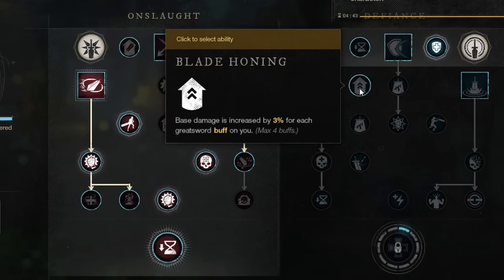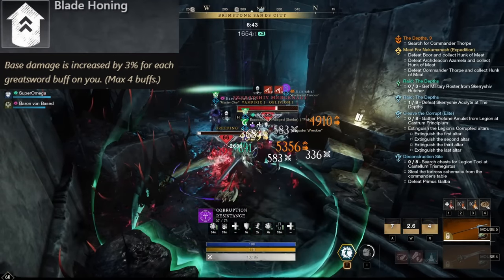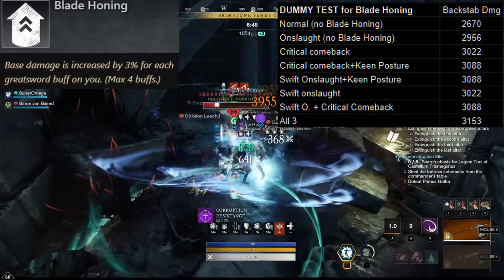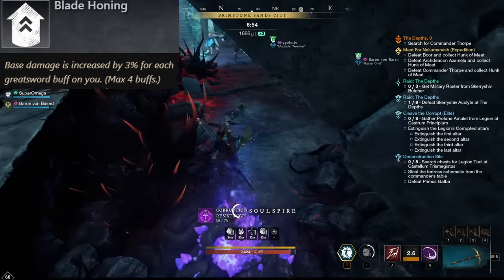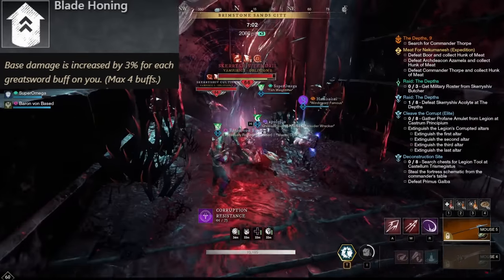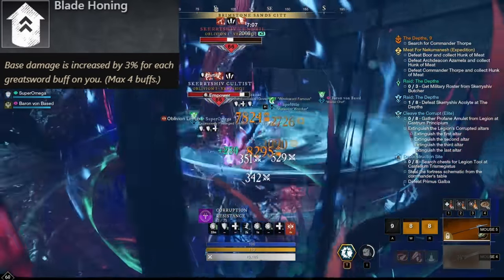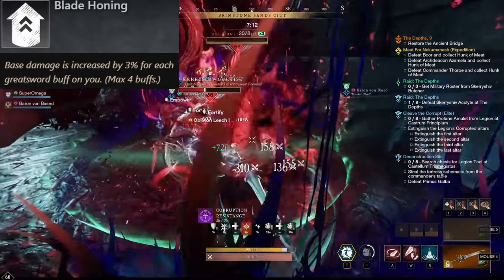And now we can finally talk about Blade Honing. Base damage is increased by 3% for each Greatsword buff on you with a maximum of 4 buffs. Between all the buff options shown in Onslaught as well as the one in Defiance, you should have near constant uptime of around 3-ish buffs on yourself, depending on how exactly you're playing. So this should be a very consistent damage increase, and this is the reason why you're taking a lot of these self-buff perks — even though they may not directly benefit you in PvE otherwise.